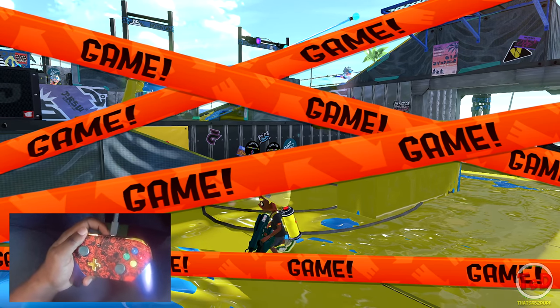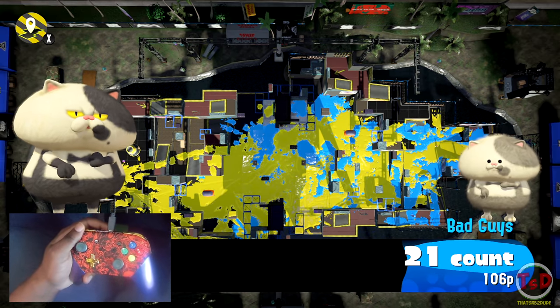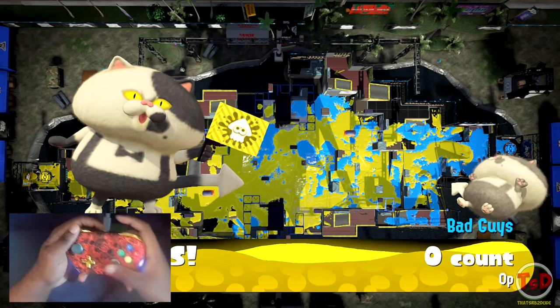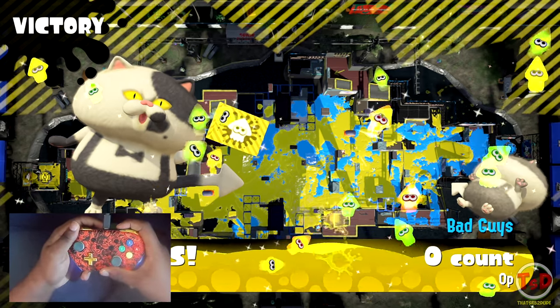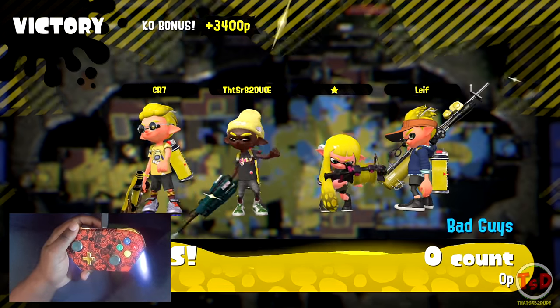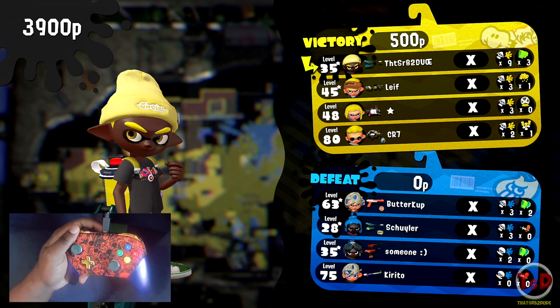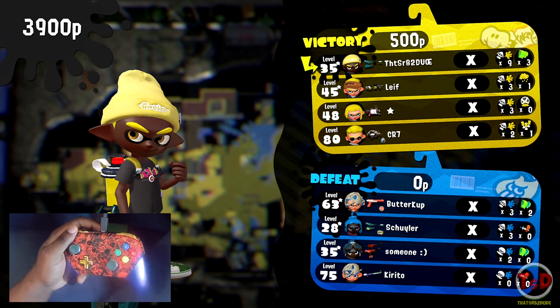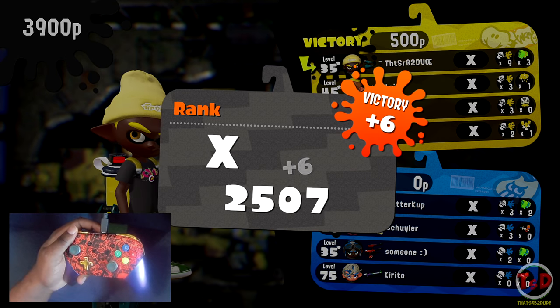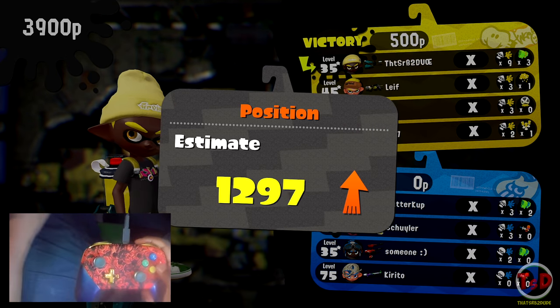One thing you want to be careful of is that it's a four-shot and it shoots only as fast as it does. But either way, that was a pretty decent game — I mean, we won, so obviously it was decent. We were a double backline, and they were as well. They actually had things to stop us but didn't use any of their specials. Let's just get another game in with the regular vanilla Jet Squelcher, because I really do like using this.